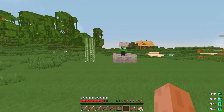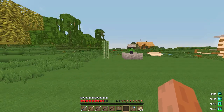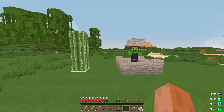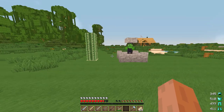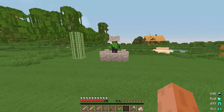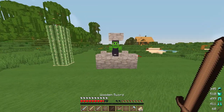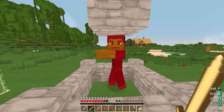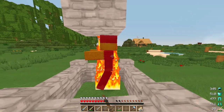Say you've got a really good chestplate or boots with a great enchantment and you don't want to lose them — having this mod is really useful because you can see just before they're going to break, take them off, and go repair them. I'll also show you how it works with swords using my gold sword: when I hit this zombie you can see the sword's hit count going down.